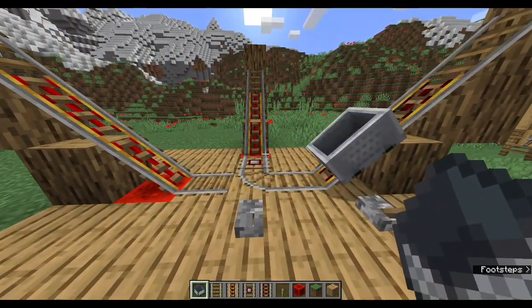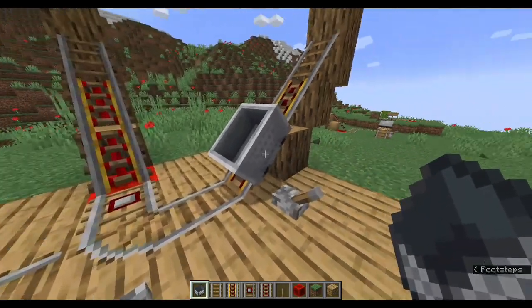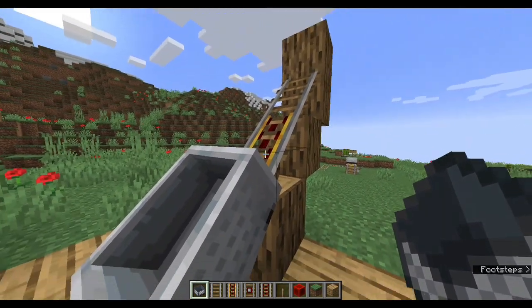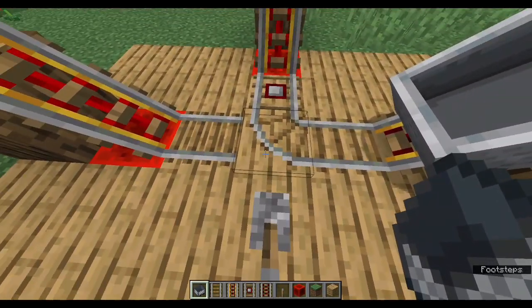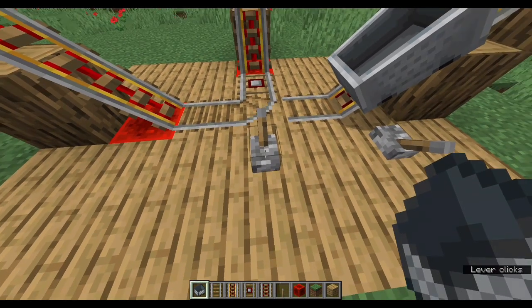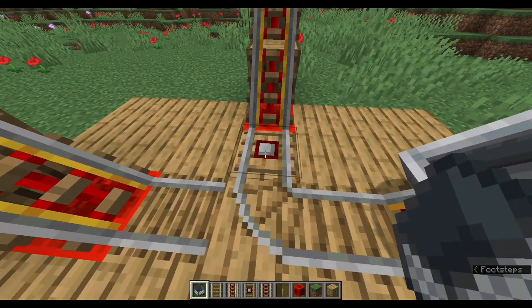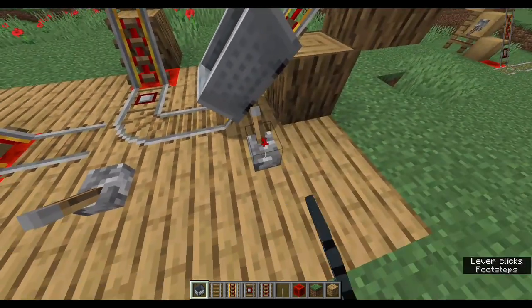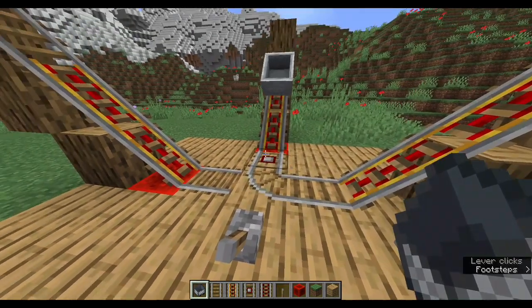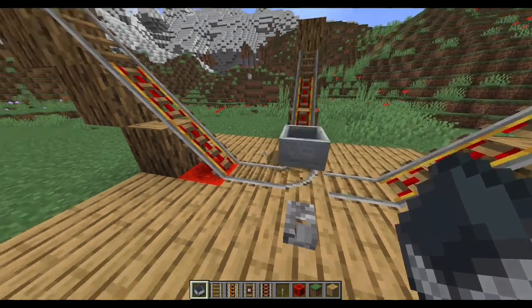In this first roller coaster example, there are three branches that have powered rails on them. This branch is off, and that's why the minecart is stopped. The normal rail in the middle is called a T-intersection. You can flip the direction of the track by applying a redstone signal like this. The T-intersection is powered by this detector rail, which allows the cart to go to all three branches by itself. You can use this trick to make roller coasters that take a detour and then reverse before going to the final destination, or just to make your ride more unpredictable and exciting.